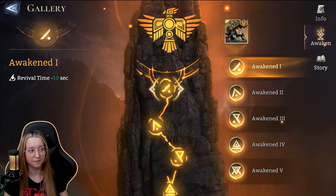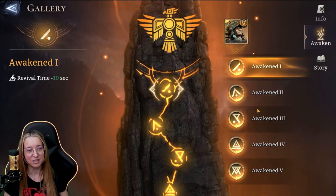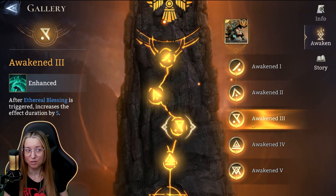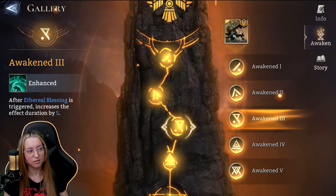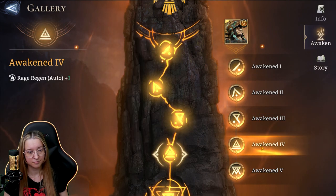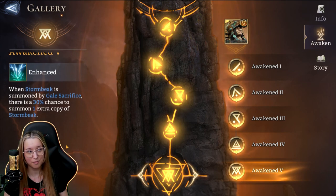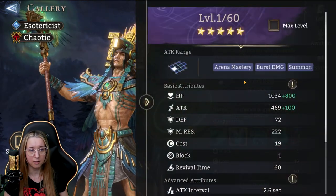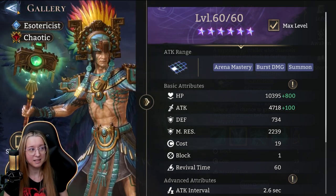His awakening one reduces revival time by 10 seconds — great given his kit where you can take advantage of letting him die or recalling him. Awakening three after ethereal blessing is triggered increases effect duration by 5%. Awakening four and five include rage regen, and when Stormbeak is summoned by Galactic Sacrifice there's a 30% chance to summon one extra copy of Stormbeak. He is definitely a quirky one — the Chaos faction really is quirky overall.